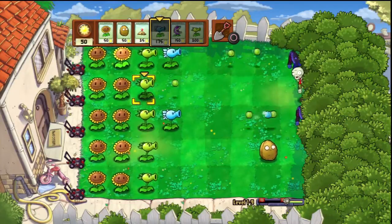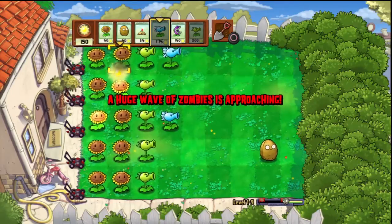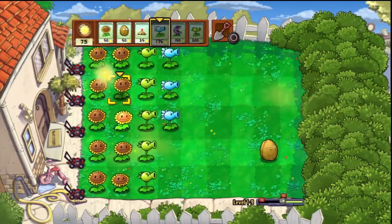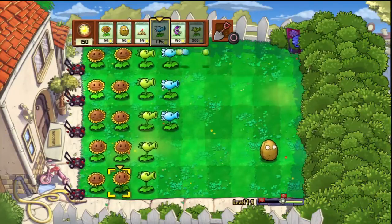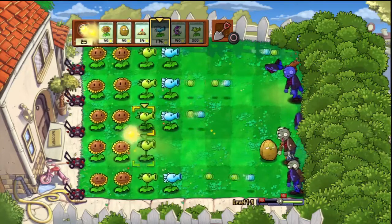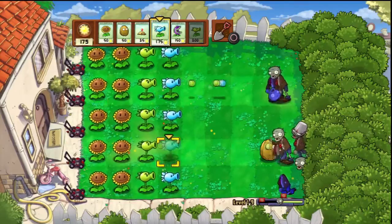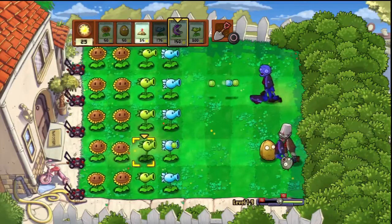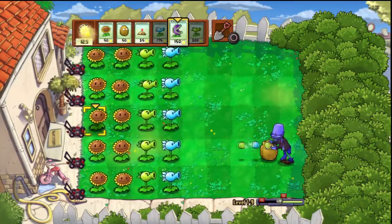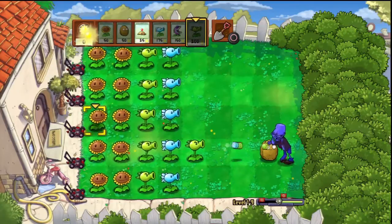Now we have yet to get our first Bucket Head, thankfully. We'll be in really great shape if he comes on the row that already has the Walnut on it, because I don't think he can take on a Walnut. If he comes on the bottom row I might be in a little bit of trouble. Oh, he did come on the Walnut row — that's awesome. And now I have double coverage there, and as soon as I can put out another Repeater I'll be hitting him with five shots a turn. That'll teach him to have a Buckethead on his head.